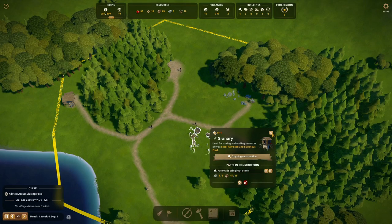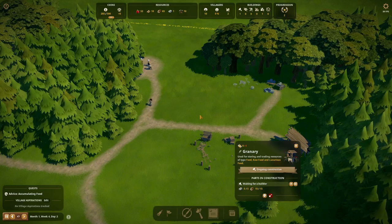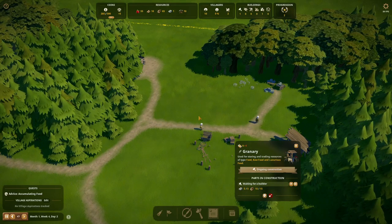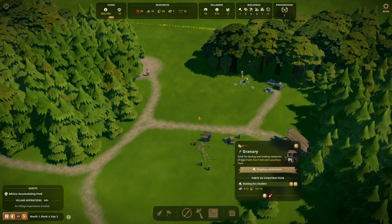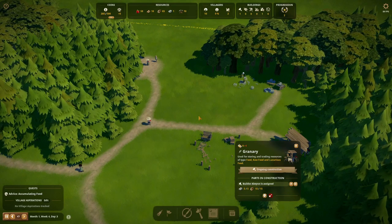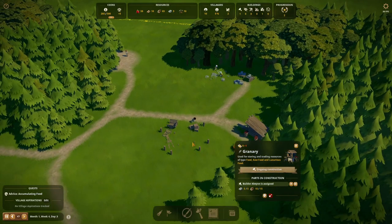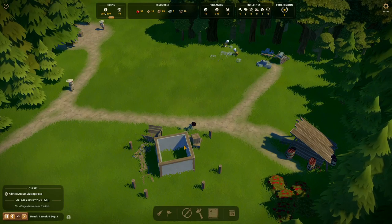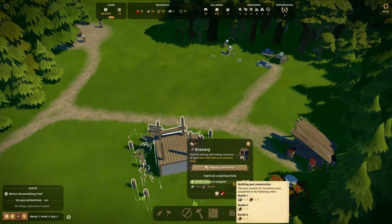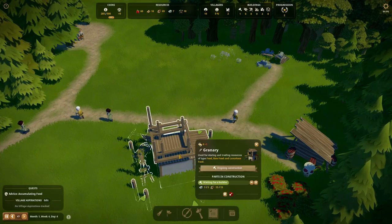All we need now is to finish the granary. I'm curious to see what it will look like — well, I already know of course, but it's just a fun-looking building that I enjoy watching. There they go — they'll start to build it soon. Builder Alwyn is assigned; there she is, starting to build. I really like the animation — they really thought that through. It's really nice that slowly you can see the building take shape. Now builder Paterna is coming to do her part of the job.